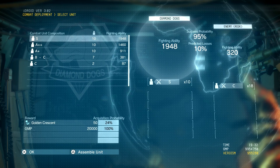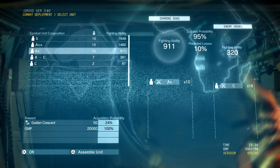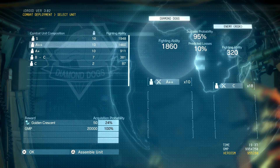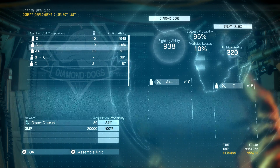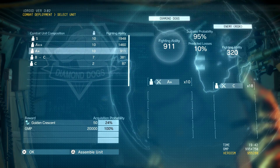Keep in mind these missions no matter what — the highest success will always be 95 percent and you'll always have a 10 percent predicted loss. So generally when you do these missions you're going to lose one person. You want to make sure you do it with the lowest-tier team possible that can still complete the mission. So you'll only lose one A-plus guy — you don't want to lose an A-plus-plus or an S-rank. Use the lowest tier that gives you that 95 percent success probability.